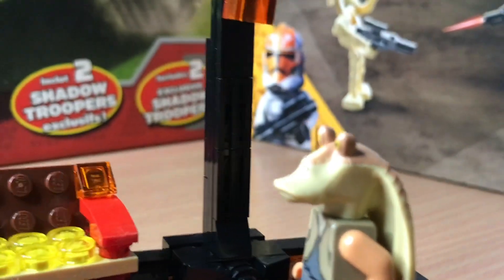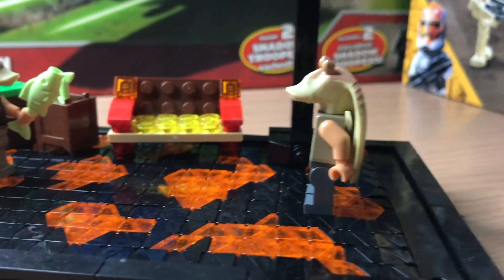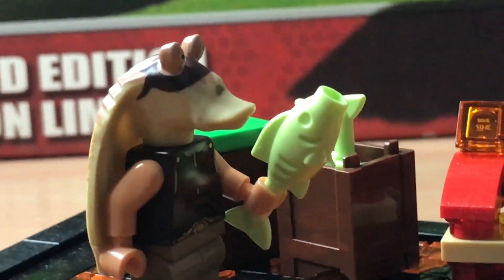You can see here we have Jar Jar Binks — he's just strolling along, probably going to run into something. We also have this other Gungan warrior right here, and he's eating fish.